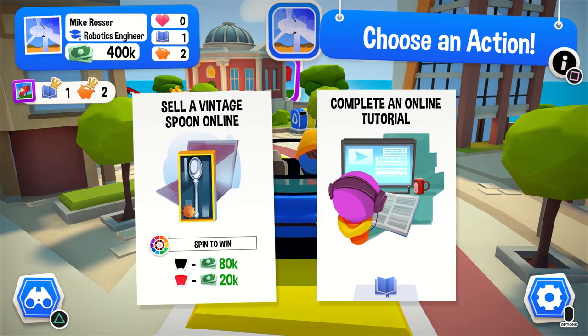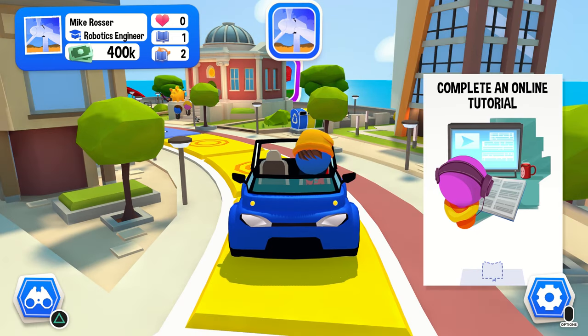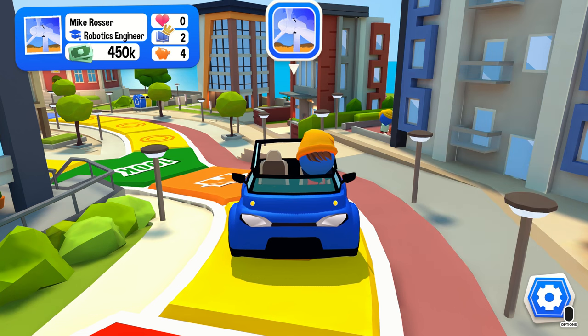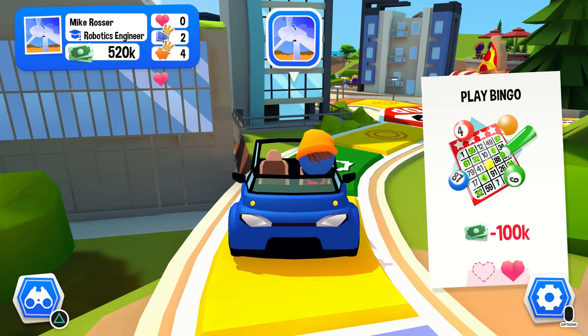In the original The Game of Life board game, the objective is to make choices and retire as the richest player. In The Game of Life 2, we wanted to reflect and value all different kinds of decisions. So now you collect points for choices that bring you knowledge and happiness as well.